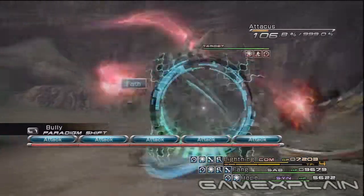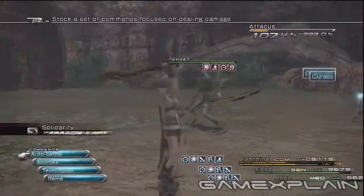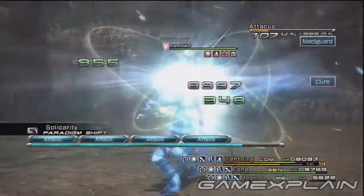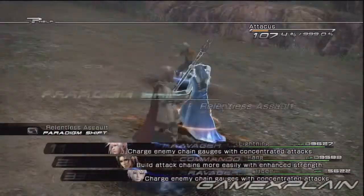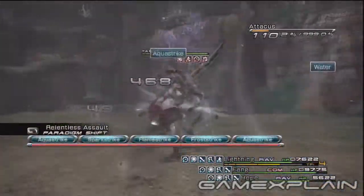Bravery and Faith on Lightning will also reduce the amount of time you spend in this fight. Switch to Solidarity to heal if you need, then go back to Bully until you have all of these in place. You'll also have time to use Relentless Assault to raise the chain gauge as high as you can and clear the first phase of the battle as quickly as possible.